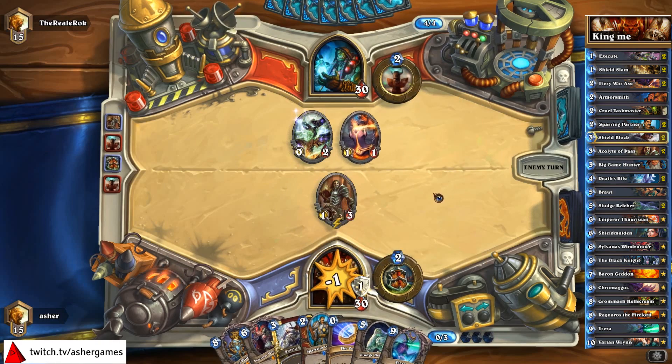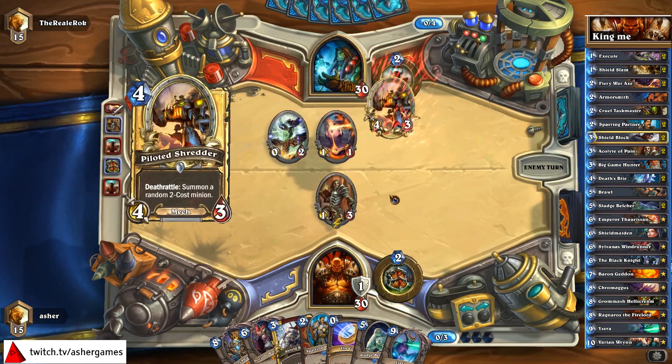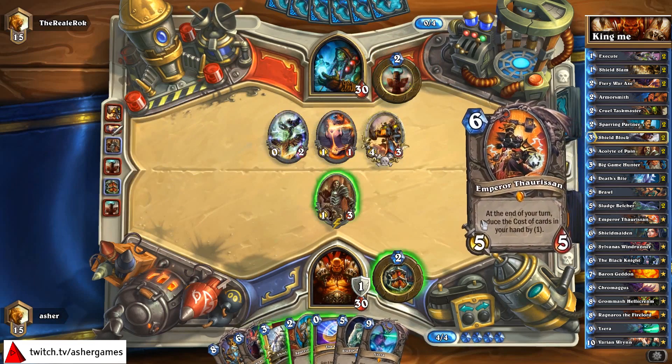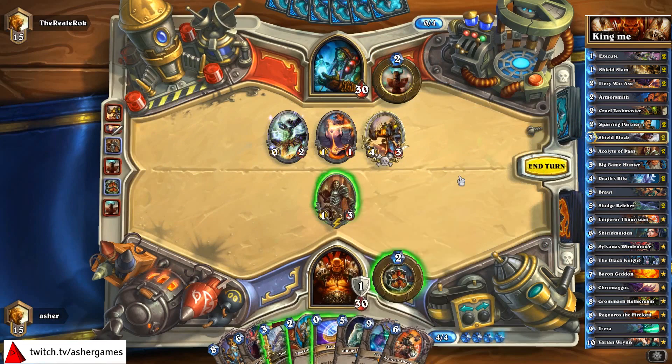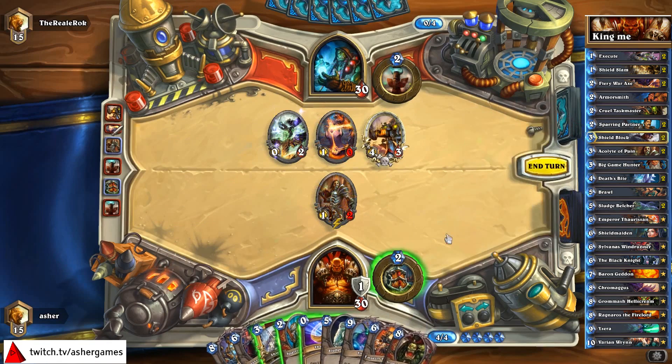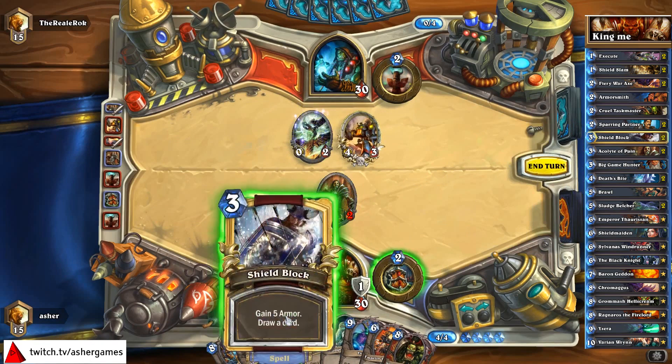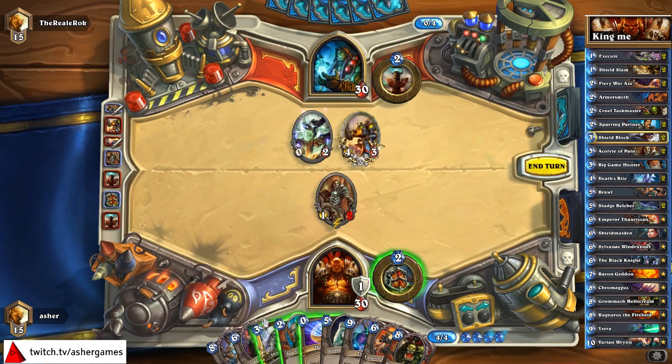He's going to attack — do you have anything to play? There's a Flesheating Ghoul — that's the more familiar thing. Emperor is going to be very strong here. We're getting all our fat Legendaries early. I think the best play right now... He has nine cards — he can overdraw me. I kind of want to avoid that, so let's dump our hand just a little bit.